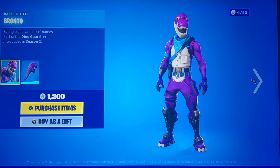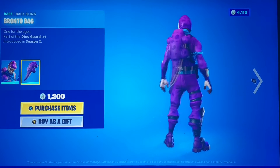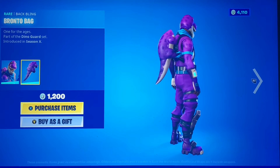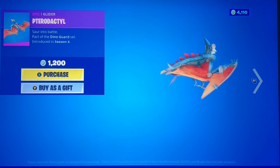We get the Bronto with the Bronto Bag. I like how they do that — they make the back bling with the head cut off so it looks like the hat you're wearing connects with the back bling. I like that with the dinosaur skins.